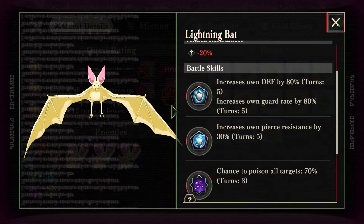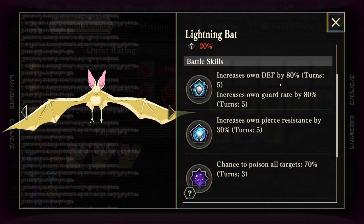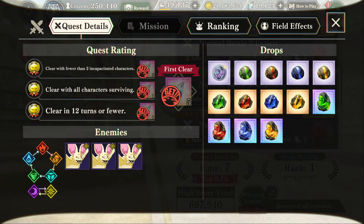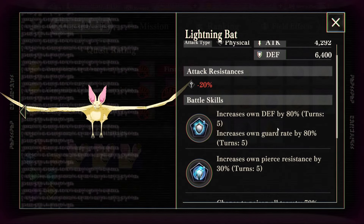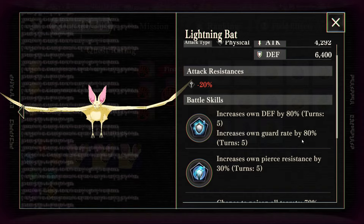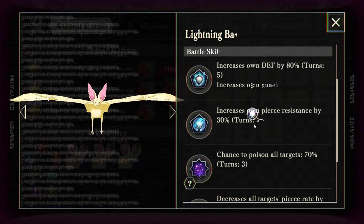This is a stage that has Pierce Resistance. I think I was getting the two confused between Normal 1 and Normal 2, so you're not meant to use a Pierce Team here. You still can, though — you can easily overpower 30% Pierce Resistance, but that's up to you. They also have Defense, Guard Rate, and Pierce, so that's how they make themselves a little bit tankier. But you could get unlucky and not hit that 80% chance to guard, and you could accidentally kill one of them.